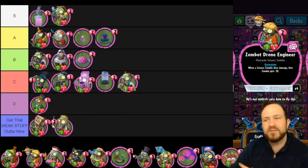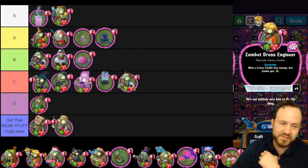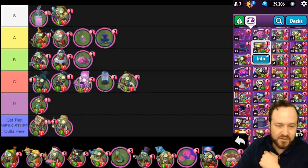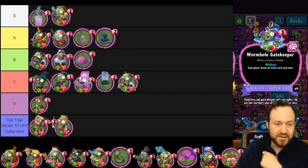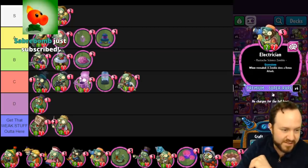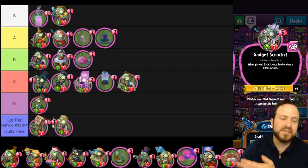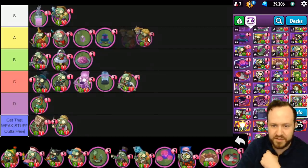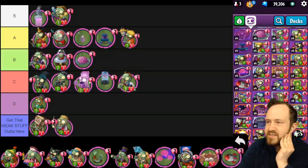Drone Engineer used to be a two-cost one-three, which was pretty weak. Now as a one-cost one-four, it is an extremely strong card. I'd really suggest budget players focus on Science decks — they're really strong. Drone Engineer buffs any Science card that deals damage, making them grow each turn. Combine it with Wormhole Gatekeeper for massive stats, or with Electrician, which will buff either itself or the Drone Engineer. The big finisher in any Science deck is Gadget Scientist, which makes all your Science cards do bonus attacks. I'm putting Drone Engineer in A tier — it's excellent for budget players and useful in top-tier decks too.